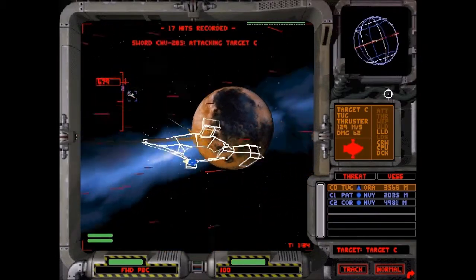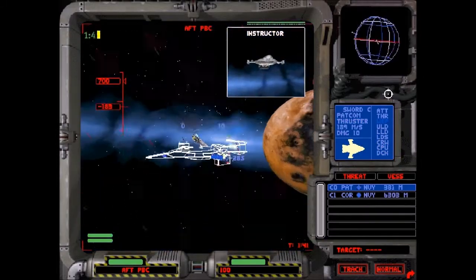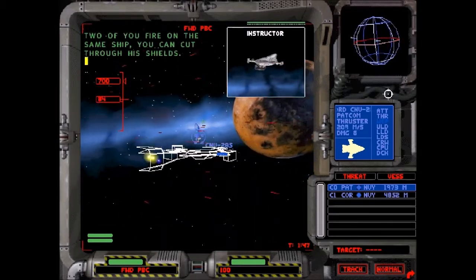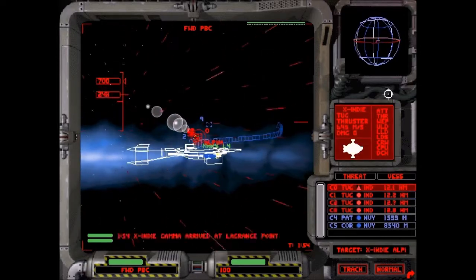I instructed my wingman to attack that last target. That was easy enough. It's quite true that if you and your wingman can attack the same target together, you can normally overwhelm their shields. That's far more important than spreading your fire.